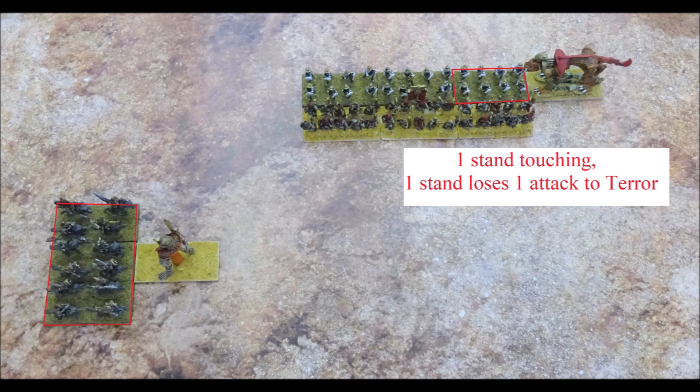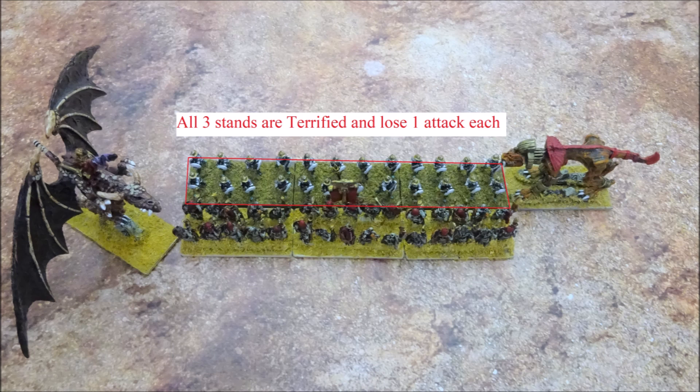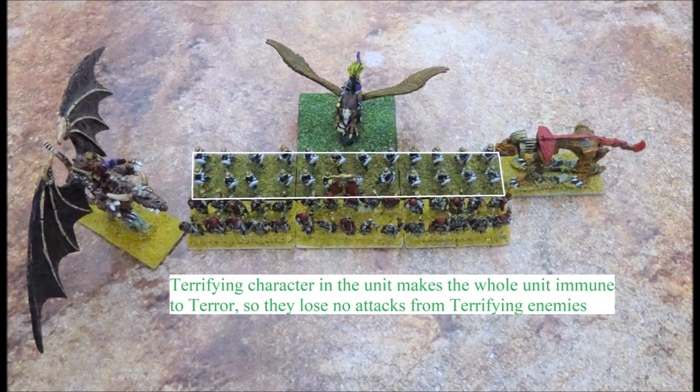While the infantry only have one stand touching the sphinx, so only one stand is terrified. If we were to add a terror-causing character to the skeleton unit, such as a zombie dragon ridden by a priest, then the entire unit joined by the terrifying character counts as causing terror. This means that all the Dogs of War infantry stands are now touching a terrifying enemy and all of them will lose one attack from terror. However, enemies that cause terror cannot themselves be subject to terror. So if we add a terror-causing character to the unit of swordsmen, they all count as causing terror themselves and will be immune to the terror-causing undead units.